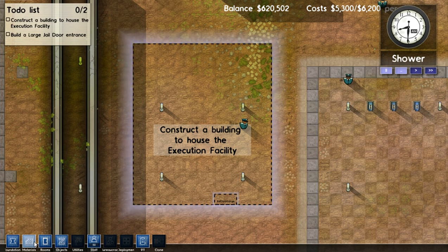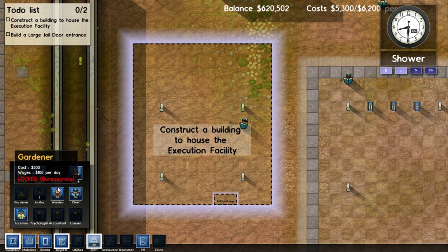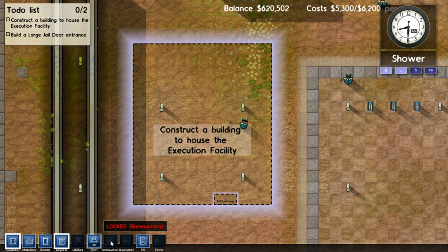We've got Foundation, Materials, Rooms, Objects, Utilities — which we'll see later — and Staff, which is literally just hiring staff. It'll also tell you how many of that person you've got. 9-1-1, I don't know what it does yet. I don't know what Deployment does yet. And I don't know what Bureaucracy does yet.